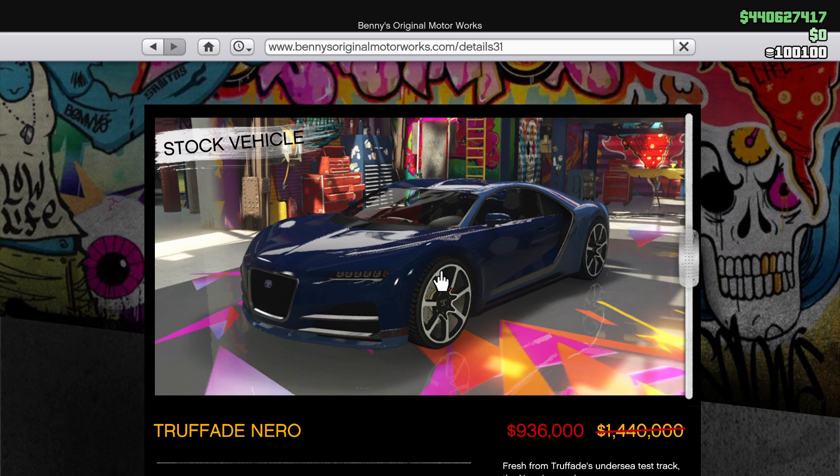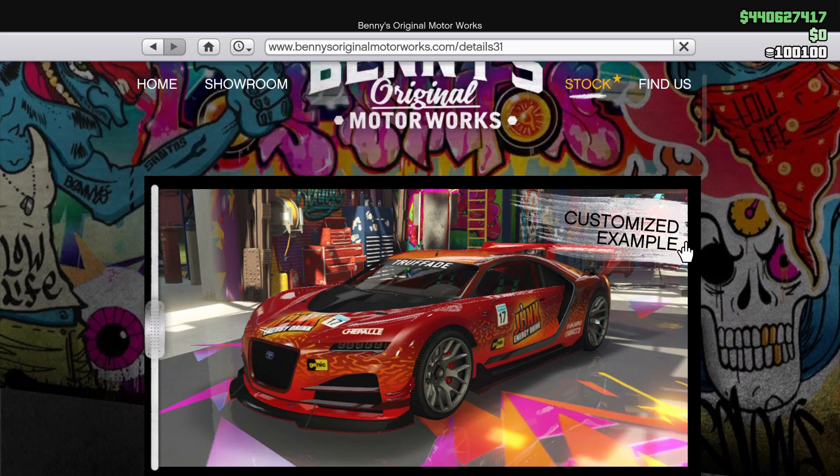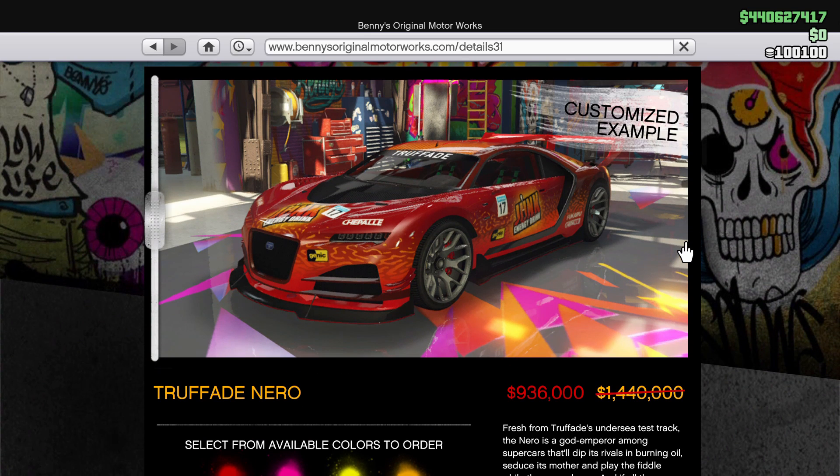Benny's is also getting some love with 35% off the Nero, which is pretty nice. It's a cool car — it's got a cool pop-up spoiler, like on a Bugatti. I like the normal version over the custom version. Performance-wise it's just okay, but it's a cool get just for the looks.